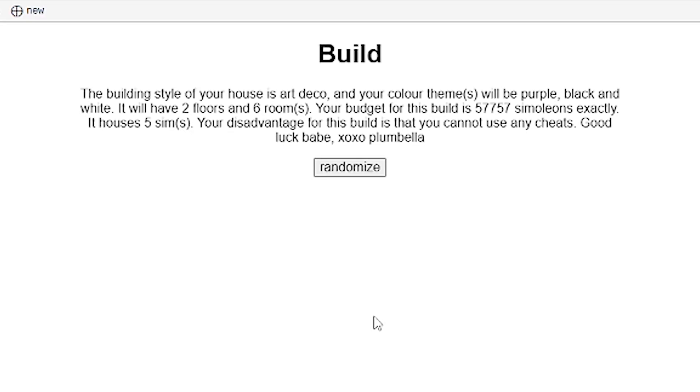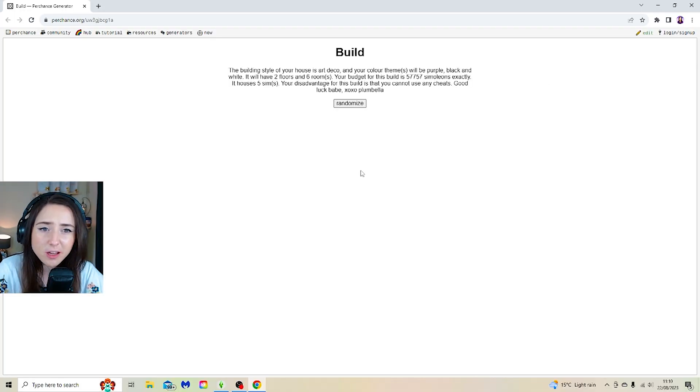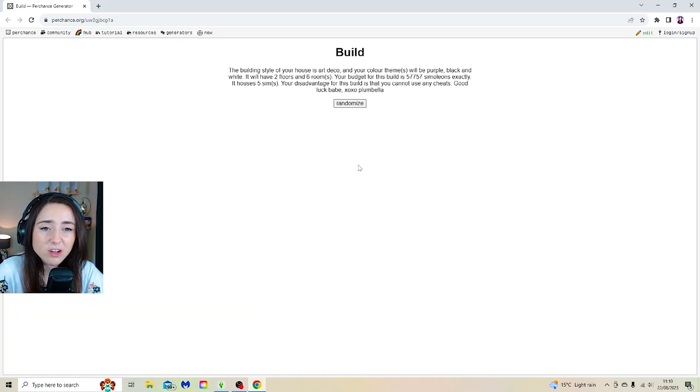The building style of your house is art deco and your colour themes will be purple, black and white. Two floors, six rooms. Budget is 57,000. Five Sims. Your disadvantage is that you cannot use any cheats. Considering I use cheats every single build, this might be hard.